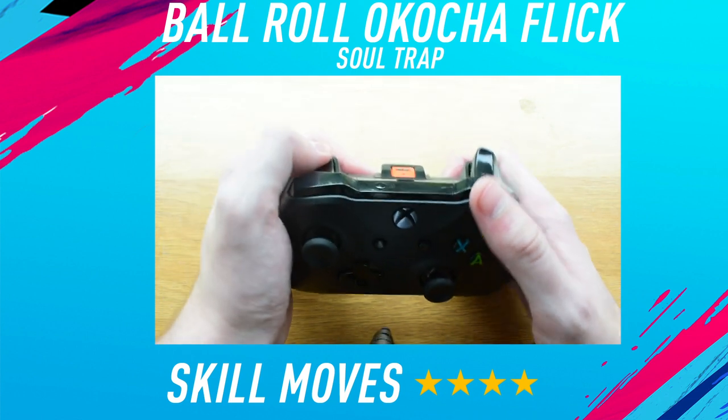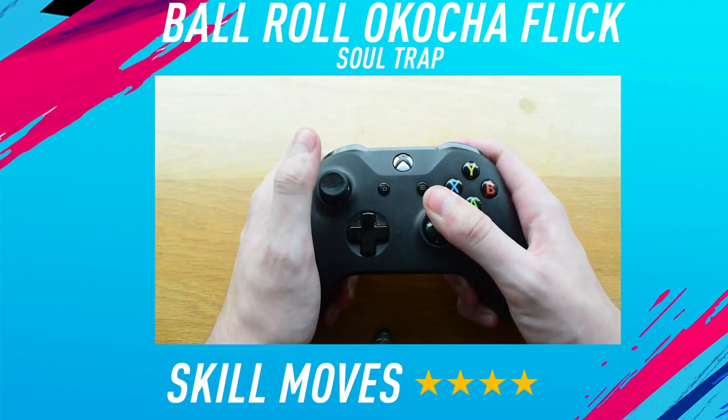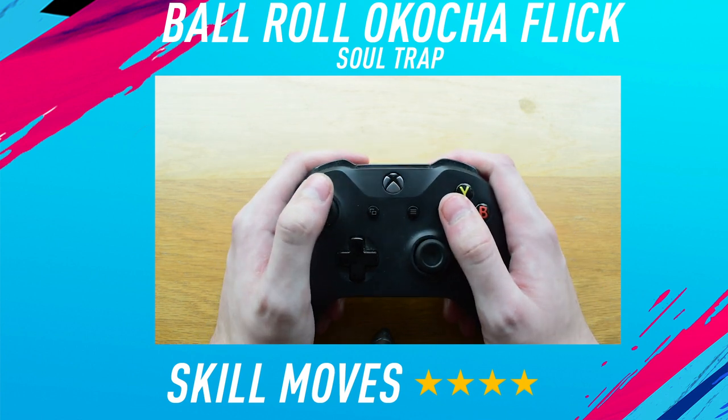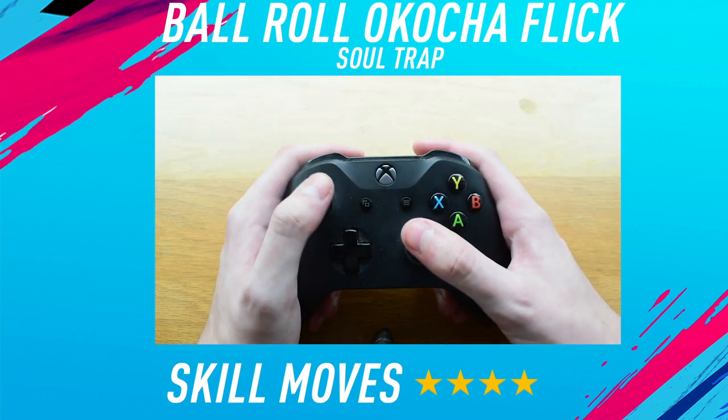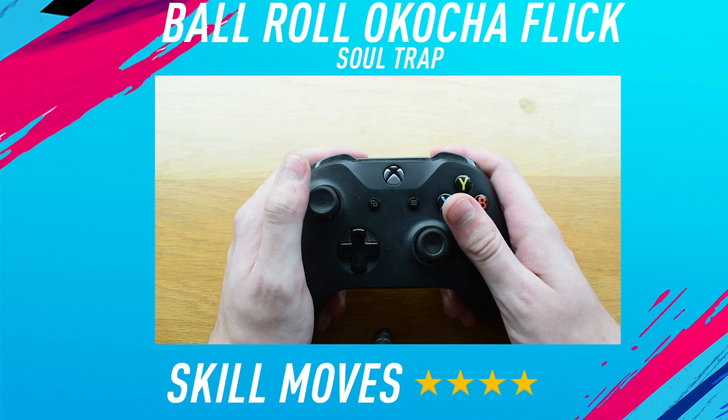...I would hold the alt button down and the right stick forward, and by doing that it would make the player do the soul trap in midair. It's one of my favorite new skill moves in FIFA 19. Let me know in the comments below what your favorite skill move in FIFA 19 is so far. These are the controls — now let's get into a few in-game examples.